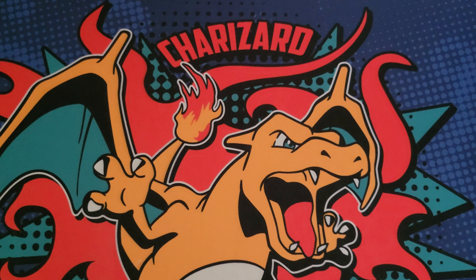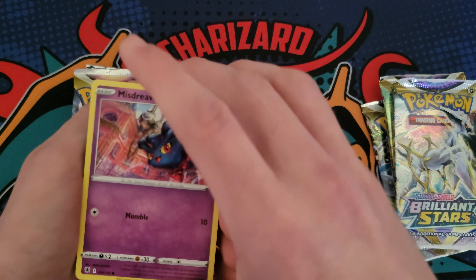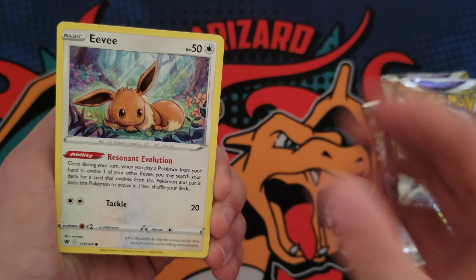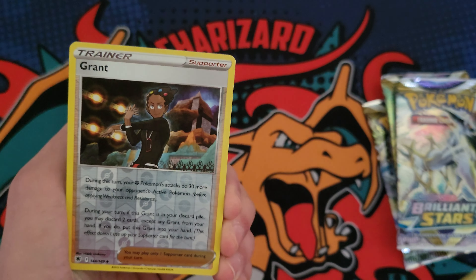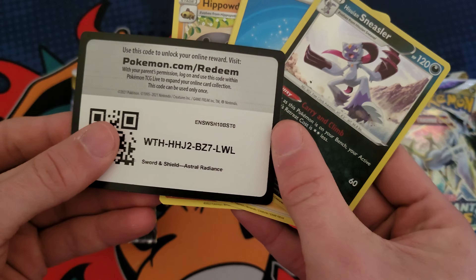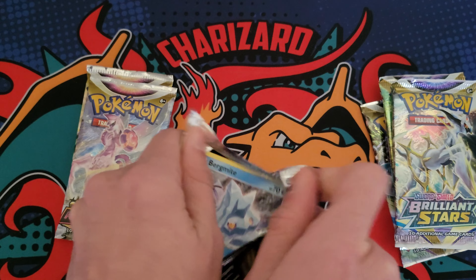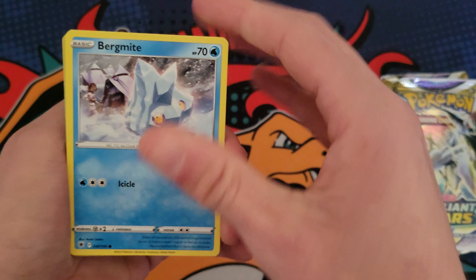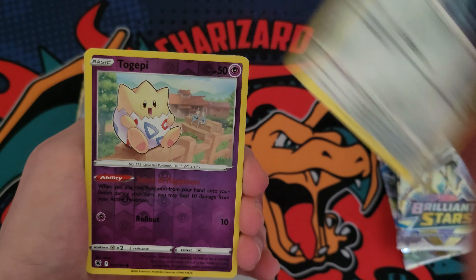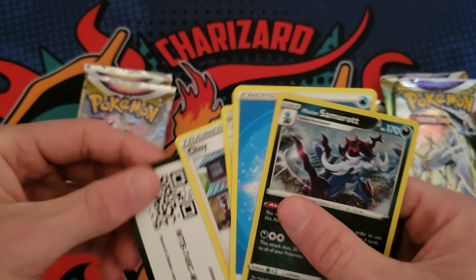We'll open up some Astral Radiance first since that's the one we have the most packs of. Pack one: Mysterious Barboach, Cypher, Eevee, Heracross, Grantbull reverse, and then a holo Sneasler. At least it's a holo, but we're looking for something a little bit better. Pack two: Birdmigratory, Ponyta, Chatot, Bronzor, Togepi reverse, and another holographic Hisuian Samurott.